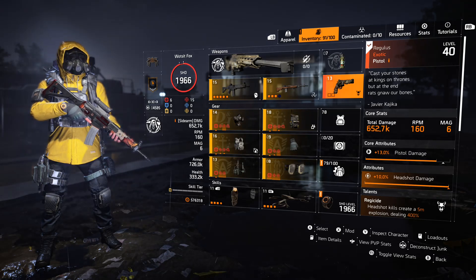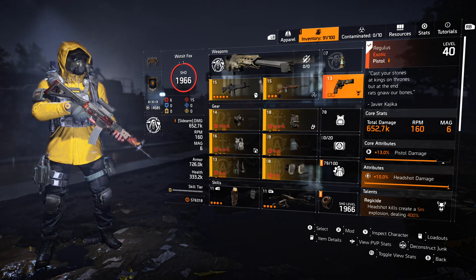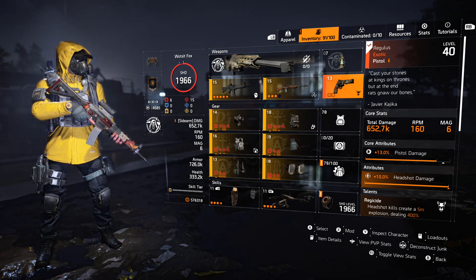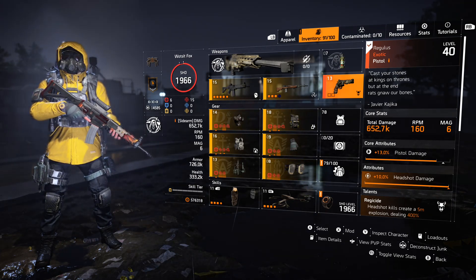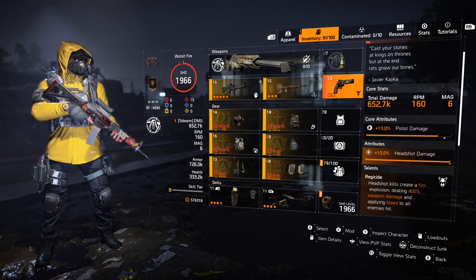Once you've got all five components and handed them in for the projects, you then need to hand in a Police 868, which is a magnum pistol that can be crafted. I literally just went and crafted it, handed it in, and boom — there's the Regulus. It's quite easy to do, takes a little bit of time, but there's no real difficulty involved other than completing the raid itself.